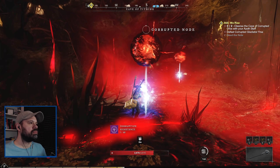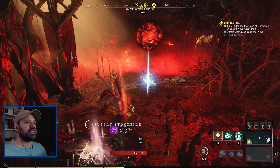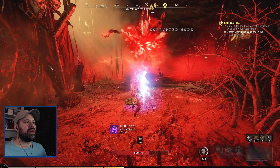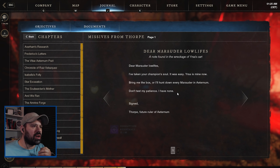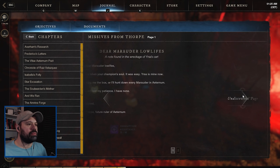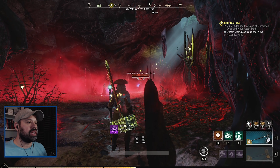Let's loot the stockpiles first before we do that in case everything disappears. There's a note in the wreckage: 'Dear Marauder lowlifes, I've taken your champion's soul - it was easy. Ursa is mine now. Bring me the box or I hunt down every Marauder in Aeternum. Don't test my patience - I have none. Signed, Thorpe.' There's Ursa - I actually had to wait for everything to respawn because she wasn't there the first time.